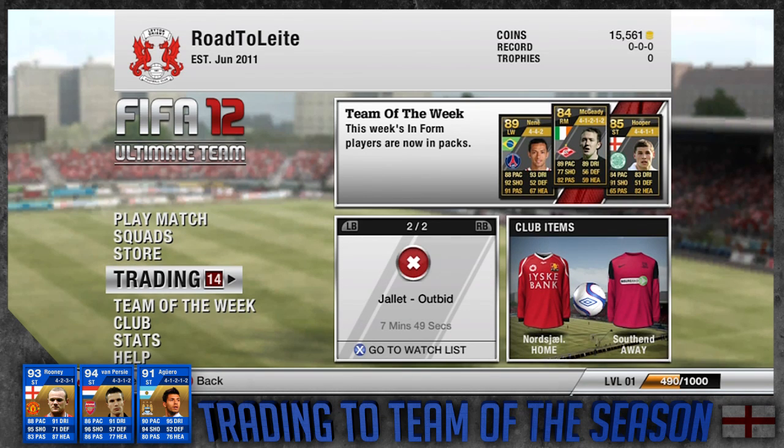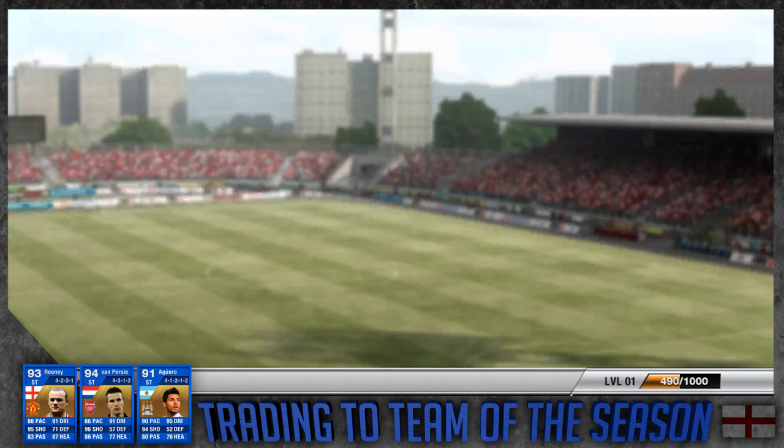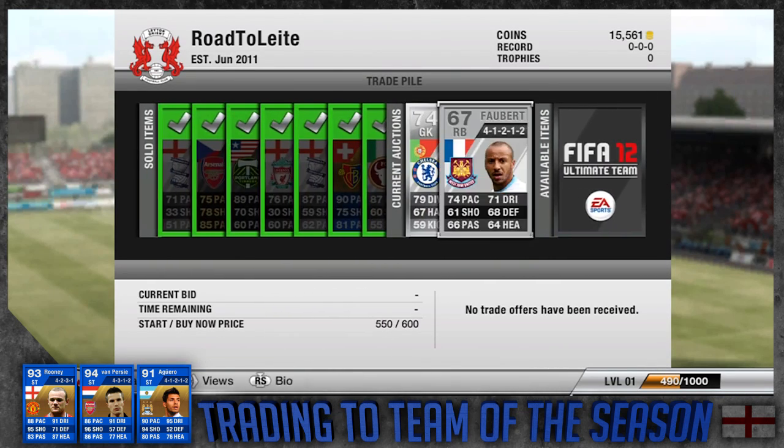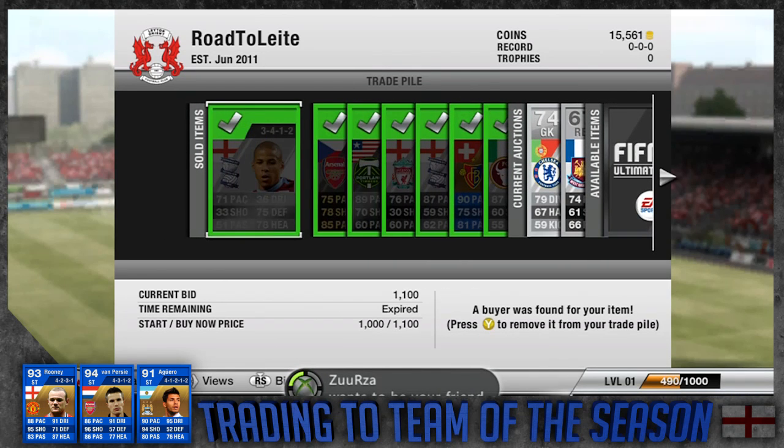I'm going to be able to spend all my coins as I'm waiting for that to sell. So 14 things in my trading section — starting off with my trade pile — I actually have all things sold apart from two, and that won't add much more to my profit, so it's not really anything amazing there.